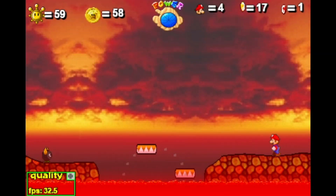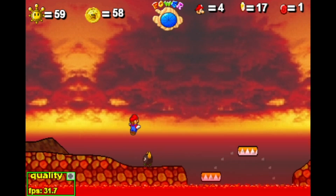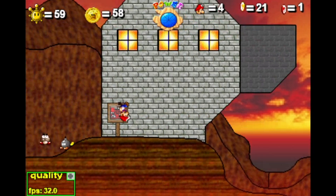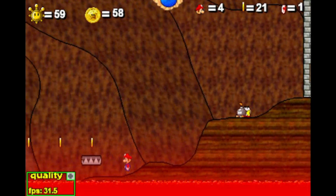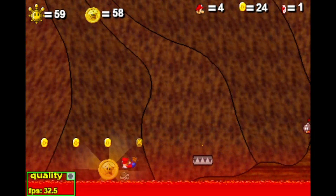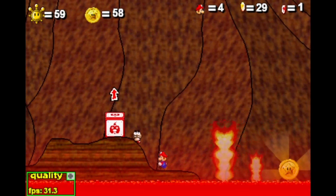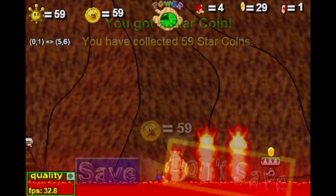One setup is doing a dash right off the bat followed by a jump spin, then a double jump spin, then a triple jump dive. Once you're positioned around this spot, do another jump dive into the starcoin. If you miss the starcoin, simply navigate back to it and then continue on from there.